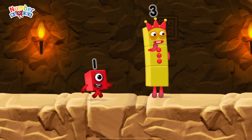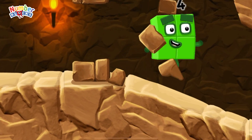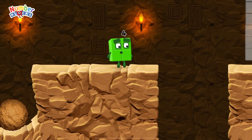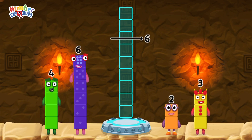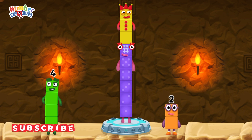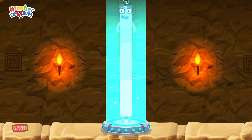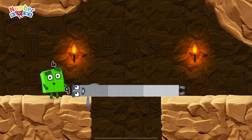I think three might need one's help to get past that wall — oh yeah! Add number blocks to make nine. Six, three — you got it! Six plus three equals nine. Nine — well done!